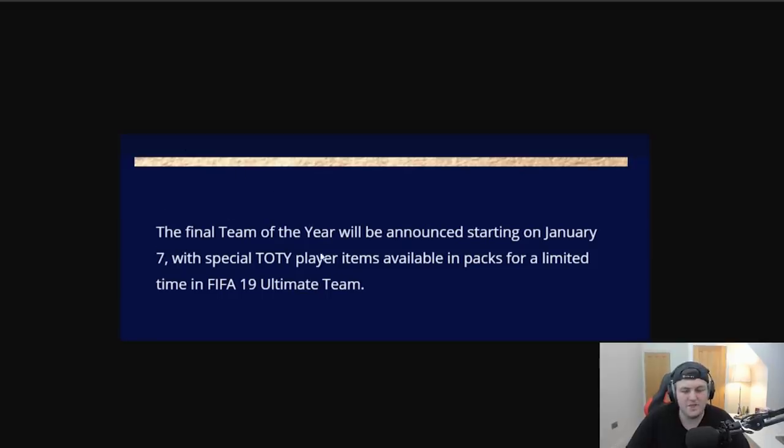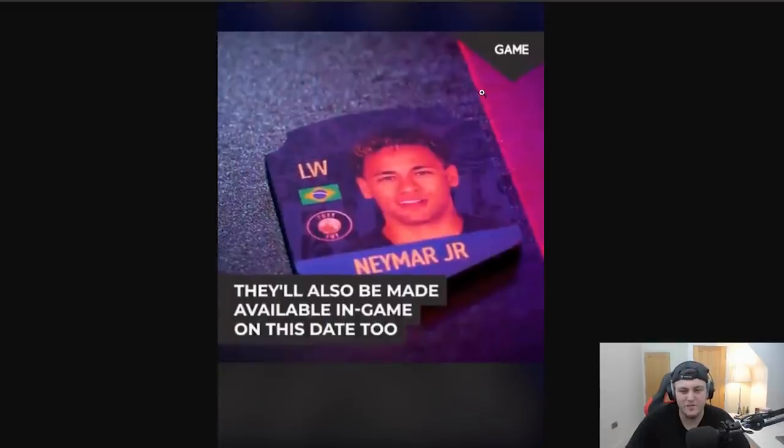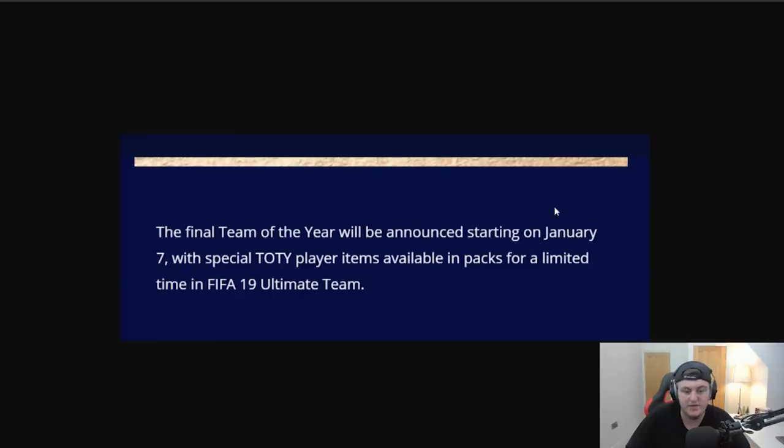EA also confirmed that the final Team of the Year team will be announced starting on January 7th, with special Team of the Year items available in packs for a limited time in FIFA 19 Ultimate Team. The Game store video also said they'll be made available in-game on January 7th too. So we are getting Team of the Year in approximately four days.